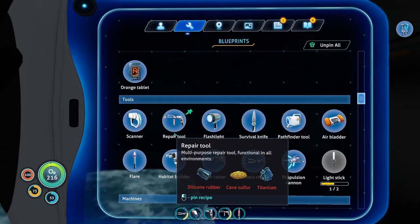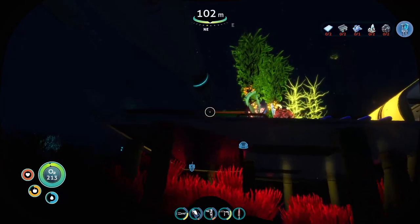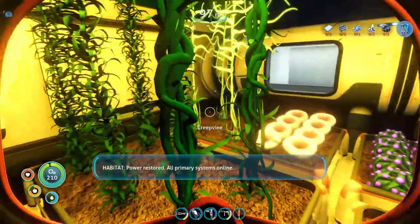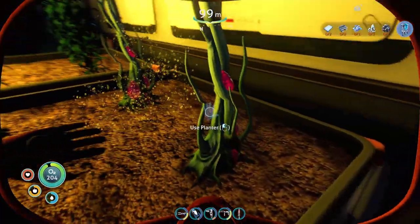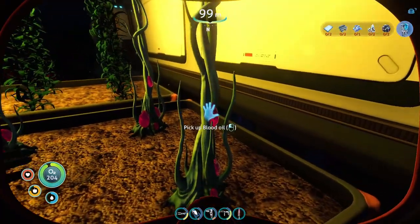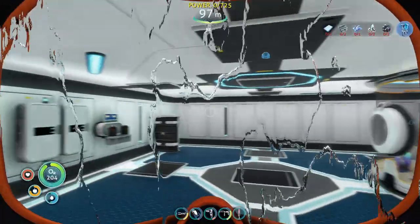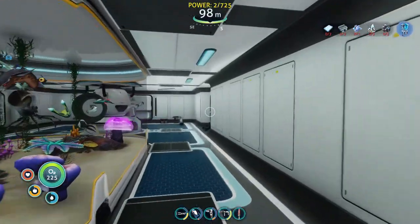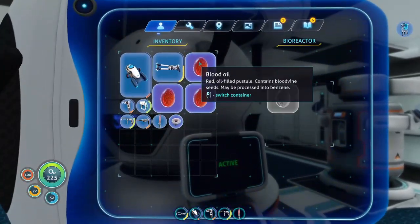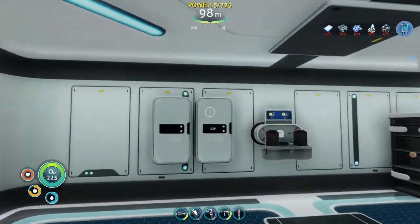Let me quickly unpin that. We'll run outside, quickly grab some blood oil, and shove it into the reactor. Power restored! I think I even have two of them in a storage container — please have blood oil. Yes, and there's deep mushrooms too. See, it ran out. That should charge up fairly quickly.